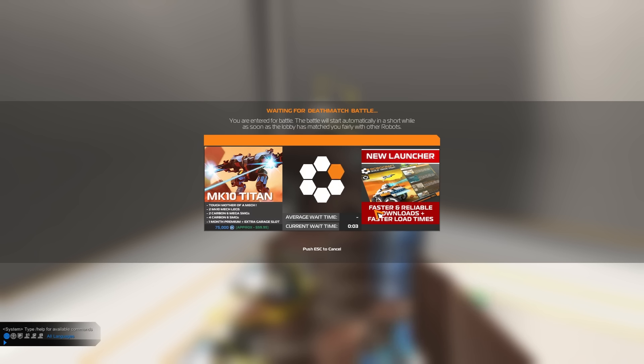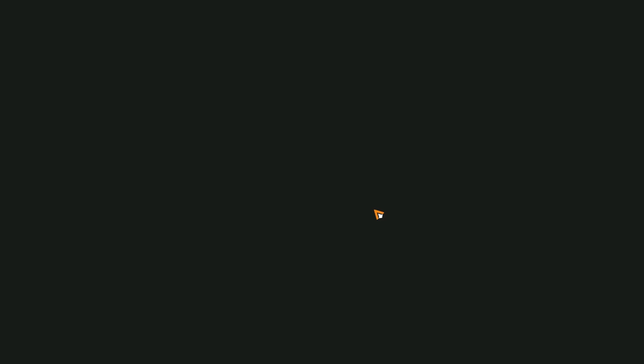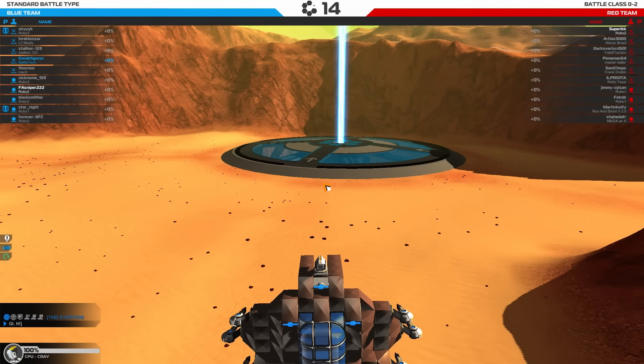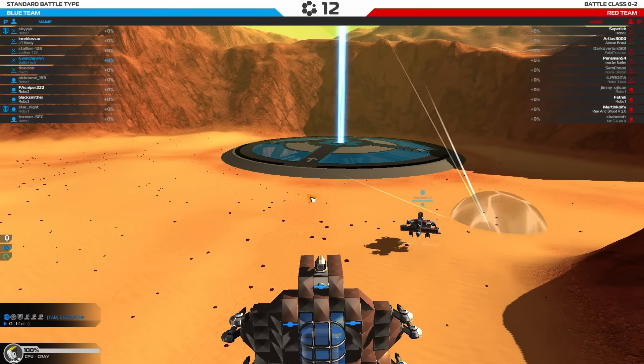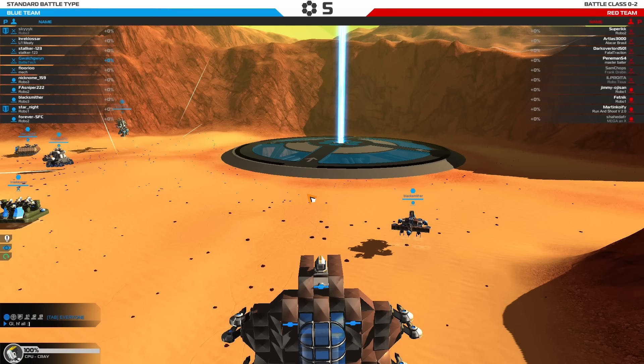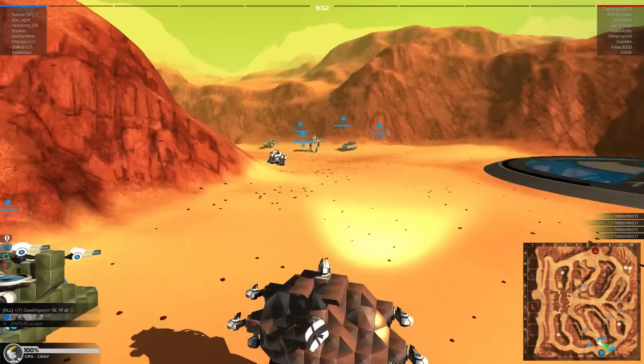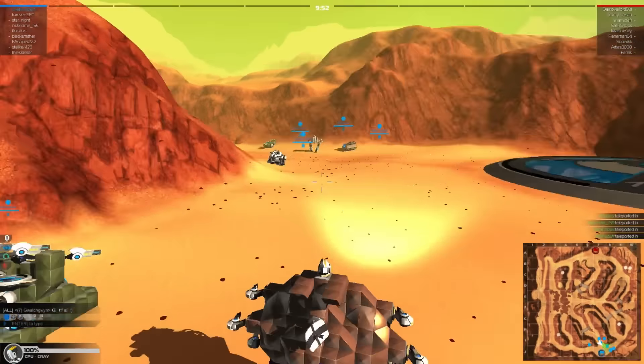Let's jump straight into another team deathmatch. And Ciri is cheering me on there from her cage right next to my computer. Let's see what my companions are going to be like. We have someone with high armor and shields — very interesting. A couple of walkers, some tanks. Oh wow, that is actually an interesting bipedal bot. I think we should probably move as a group — going straight down the middle is not the best way to go.